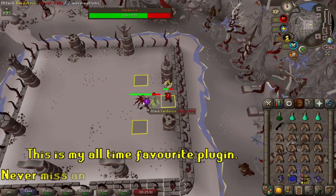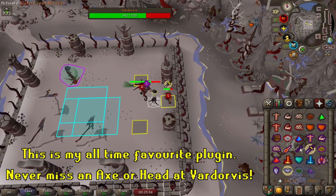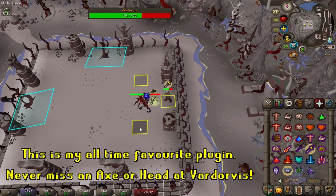Our final movement mechanic related plugin is Better NPC Highlight, although it does have some crossover with some prayer management techniques. This plugin can be turned on to configure loads of different contextual highlights for NPCs.